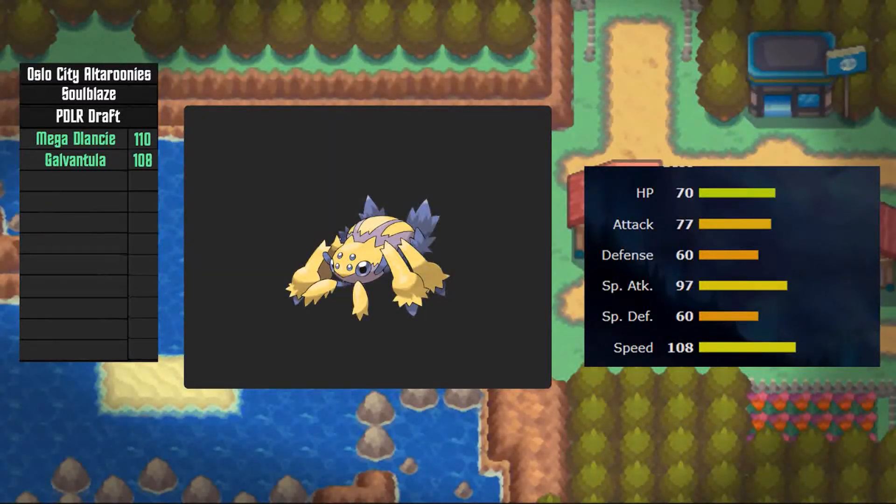Everything from here on down is going to be slower than Galvantula, so my 110 is my highest speed tier, barring Scarfers. Having access to Sticky Web really helps this team in terms of speed, or it forces removal, so it's really good. Bug type is also crucial as a strong Bug type user that's able to hit behind Substitutes.